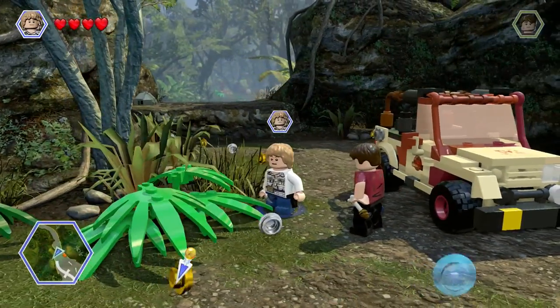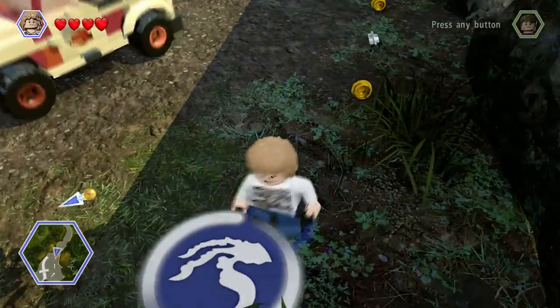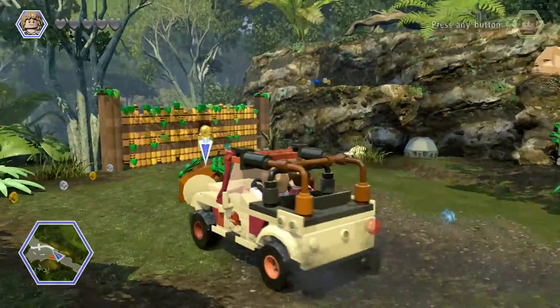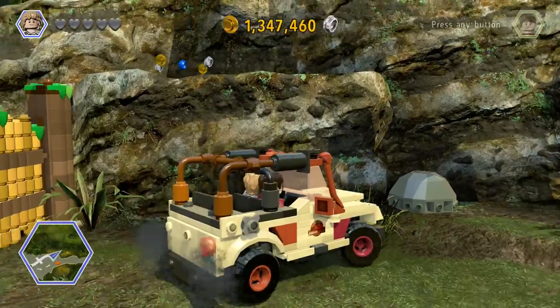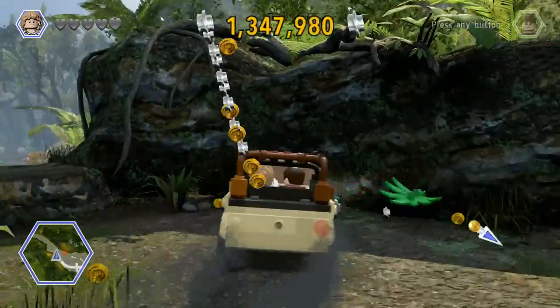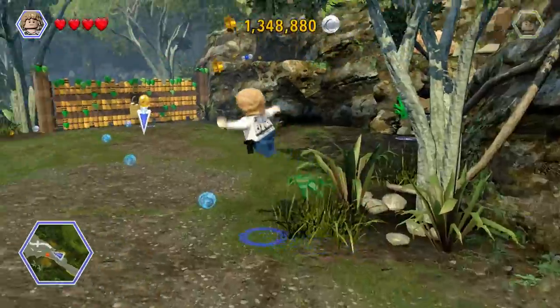So we're back with the boys. Isla Nublar, Jurassic World. Is this a Velociraptor thing? I guess it is. He can drive the car. What can we do here? We can run over things with the car to make it easier to gather studs, because why not? The kid is probably like eight or nine — he's not going to be the best driver.